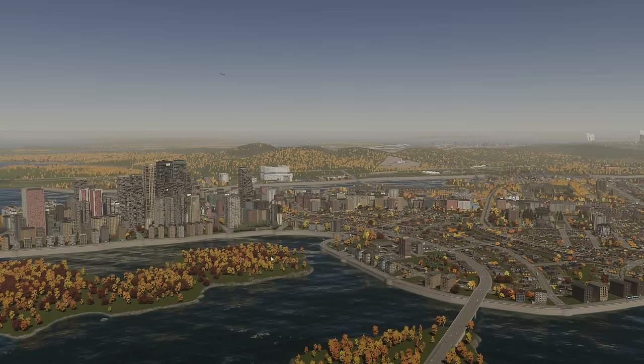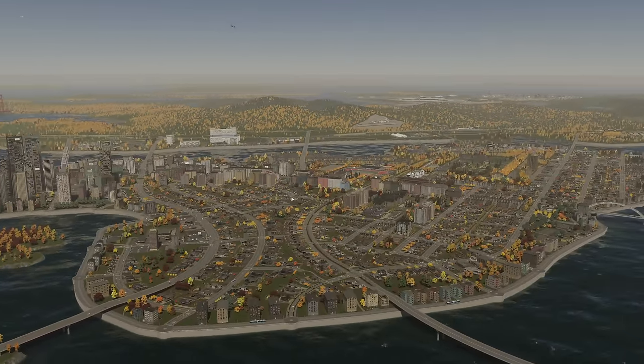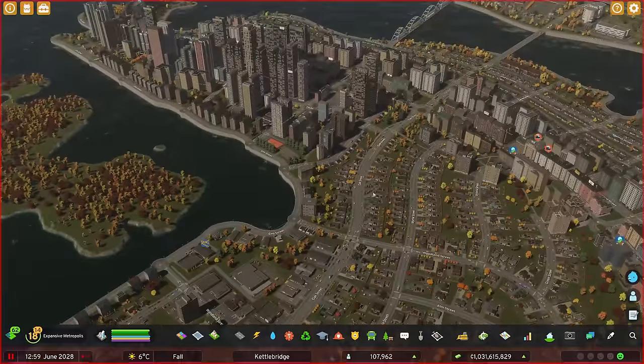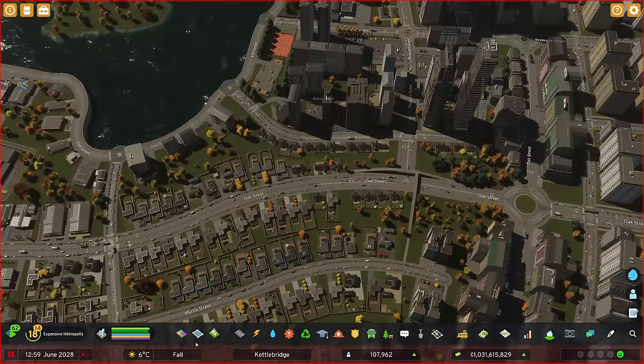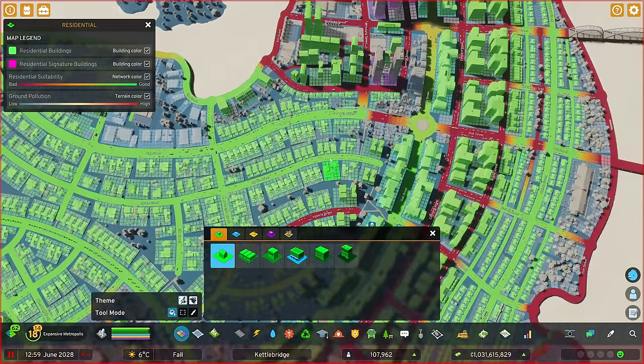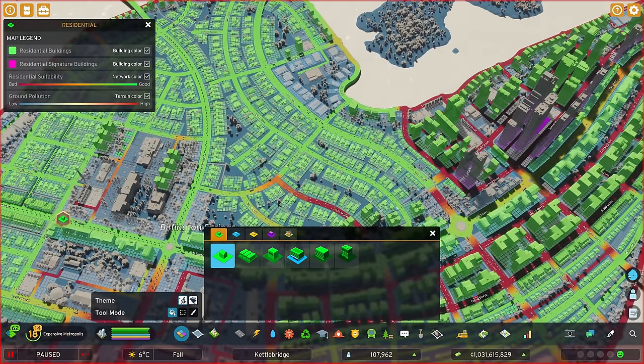With a bit of a mix and match with all of those, hopefully we'll be able to get the transition from our high density here down to a smaller scale. I do want to keep this low density all around here - we're not going to be getting rid of all of that. So the first thing we need to do is get rid of a load of this low density.